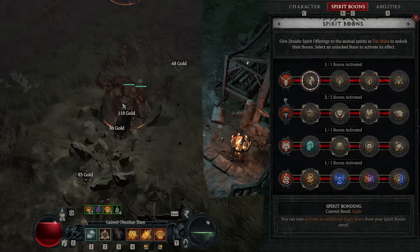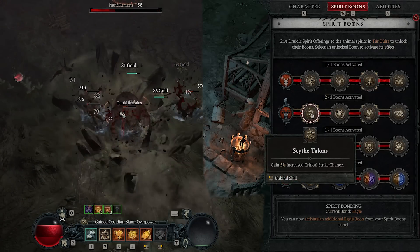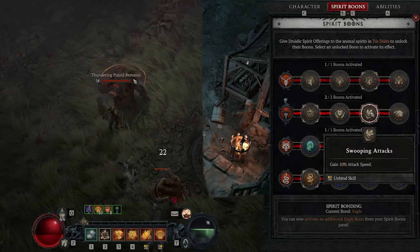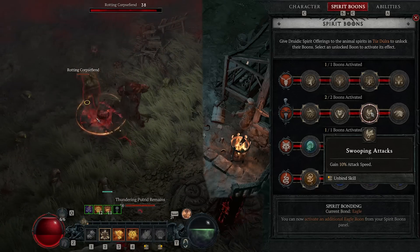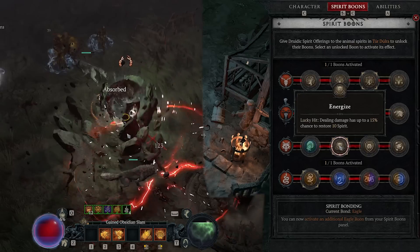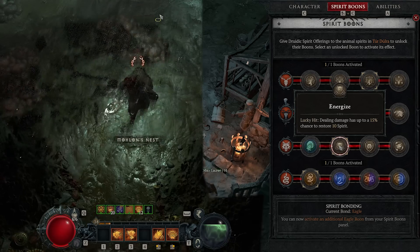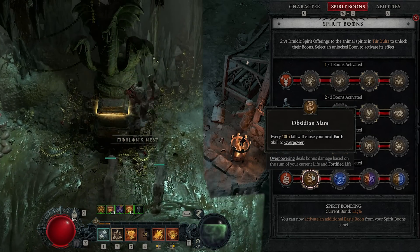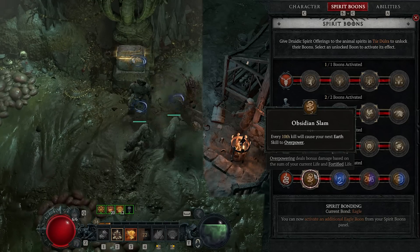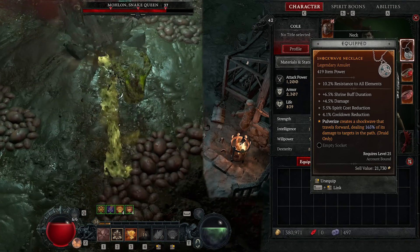For this build I'm going to start off by talking about the Spirit Boons. For the Deer I went with reduced damage from elites. I wanted more critical strike chance because that's going to be pretty universally good. I went for more attack speed because generally you want to build up a lot of spirit, since Pulverize is going to be your main spirit spender and it costs quite a bit. Next, dealing damage has more chance to get spirit — same idea, more spirit means more Pulverizes — and then Obsidian Slam from Snake, which is every 10th kill causes your next earth skill to Overpower.